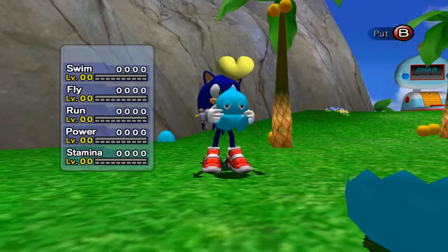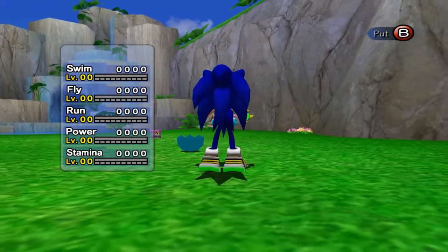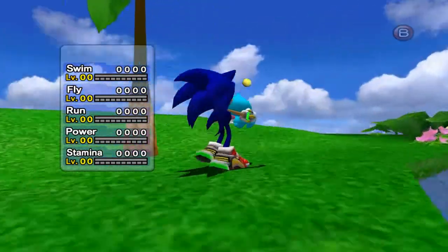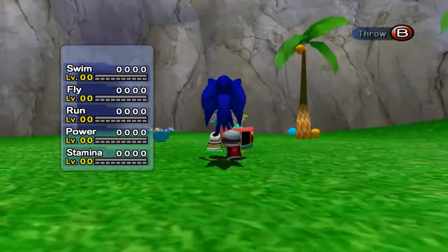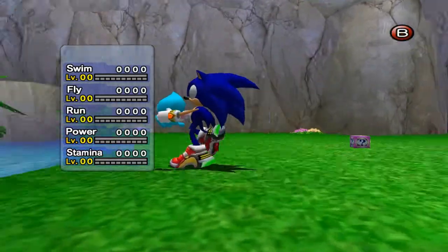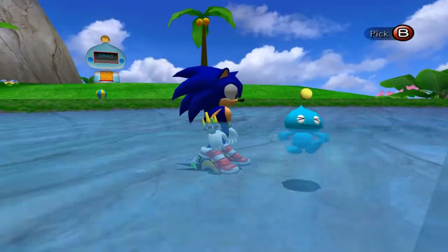When a Chao is first born, it is given a randomized face — this is completely random, nothing you do can sway it. The second the egg is brought into the garden, it is given a randomized face. The only way to change the face is either through Fusion's Chao Editor or through rebuying the egg repeatedly. Now let's go over Chao stats. As you can see, we've got five different stats: swimming, flying, running, power, and stamina. These stats are all very important for races and Chao Karate, which is how you're gonna get your emblems. Swimming is self-explanatory — when your Chao has low swimming stats, he can't even swim.